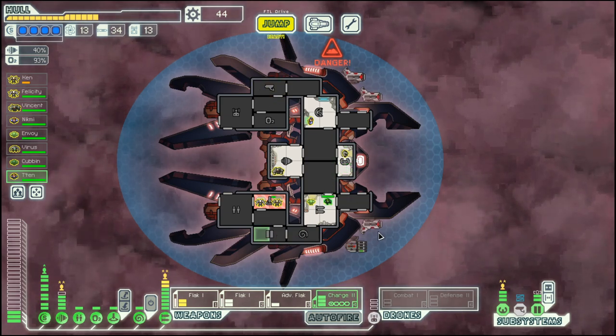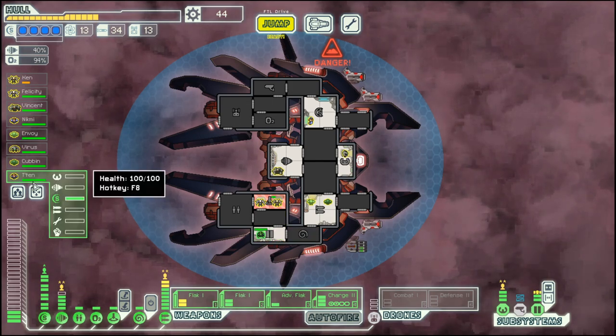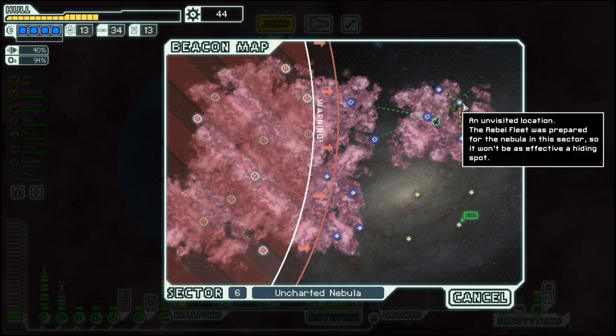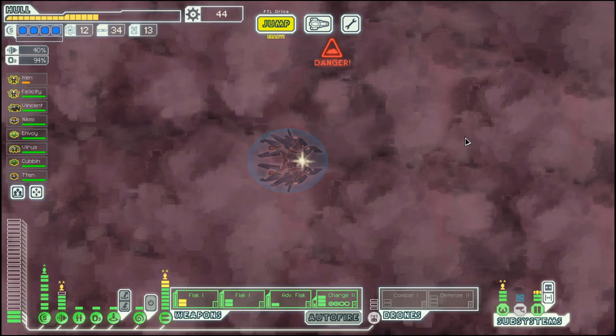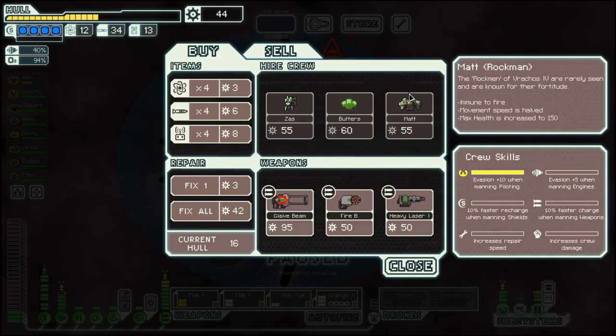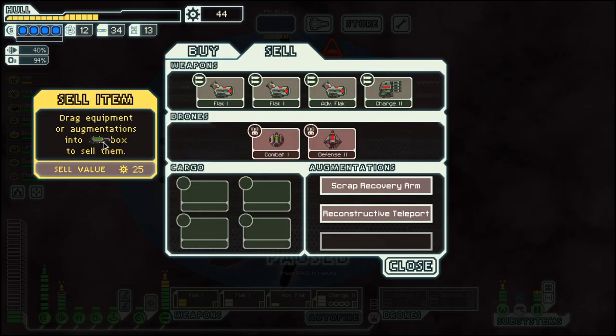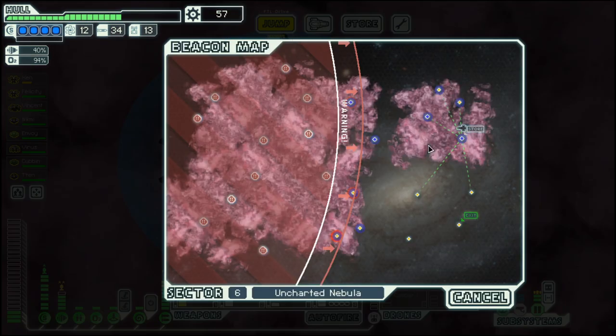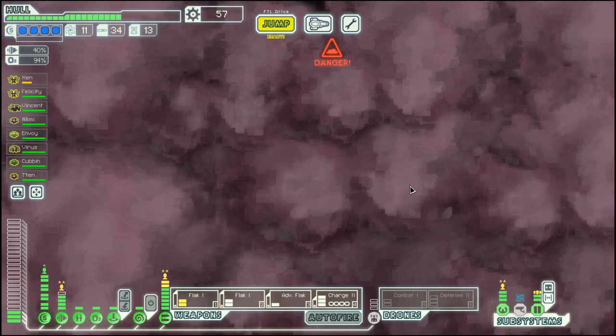One crew member goes on doors. Let's go to the store — we need a bit of repair, and I think we have something to sell. The first laser. Repair a bit, otherwise we are good. And we move on down here.